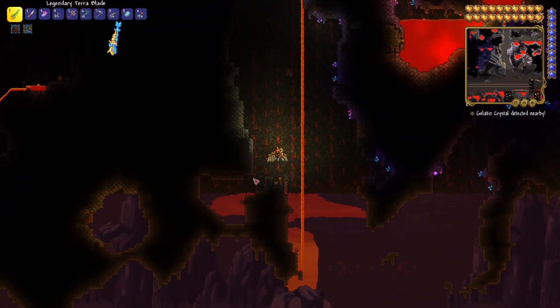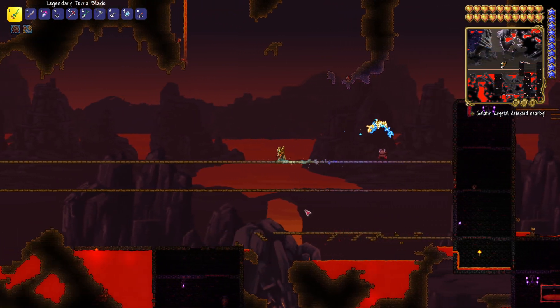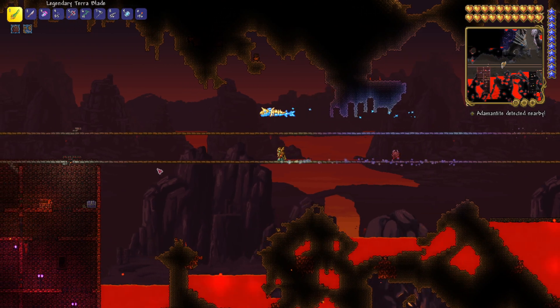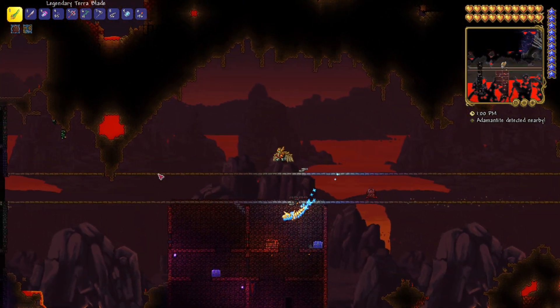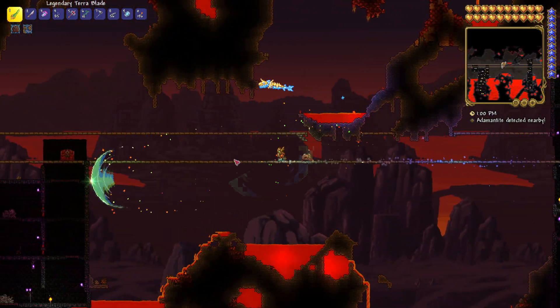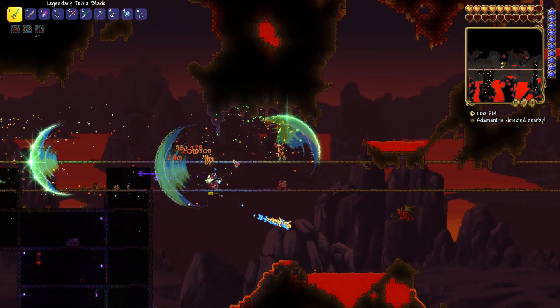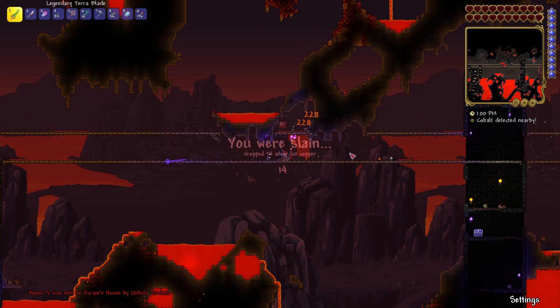Let's make our way down here and see if we can get our hands on a magma stone — or a lava stone, I should say. Basically, we take the magma stone over to the shimmer and— oh, it's a mimic. It's a crimson mimic, in fact. Okay, I'm not really sure how exactly I managed to get myself killed so fast, but yeah, that was something.